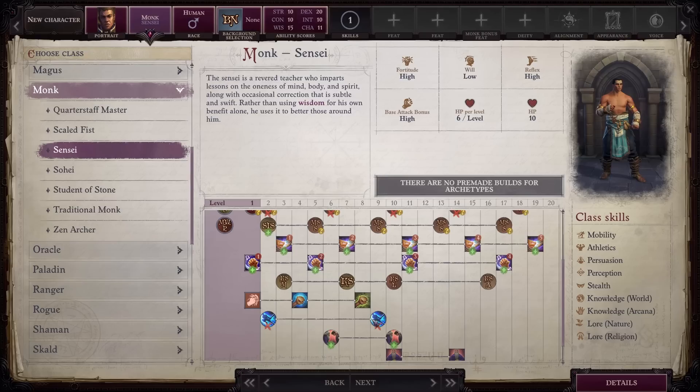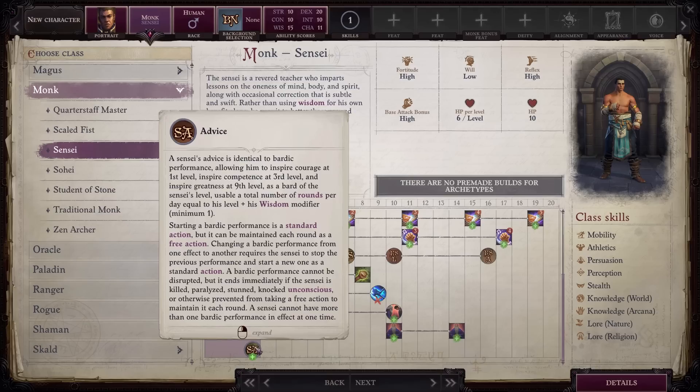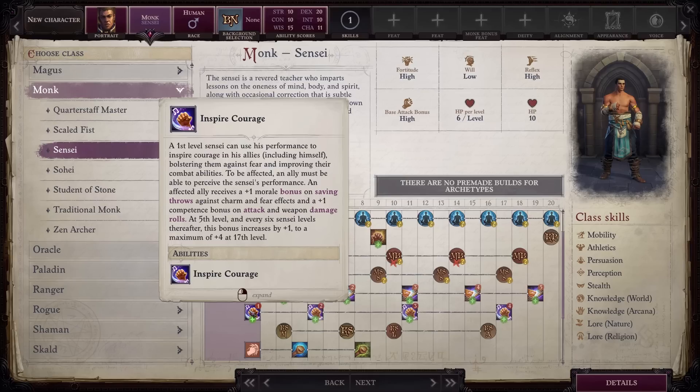Losing this definitely hurts. Finally, you also lose Evasion along with Improved Evasion, which obviously makes this class less tanky. In exchange for all of this, you gain Advice, which allows you to use Bardic performances like a Bard. The only difference is instead of Charisma, your performance scales off of Wisdom. At level 1, you'll gain Inspire Courage, which will provide a competence bonus of up to plus 4 to your team's attack and damage, while providing a morale bonus to 2 saves.